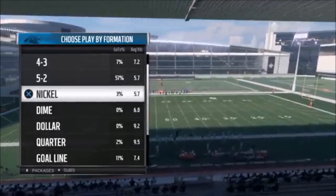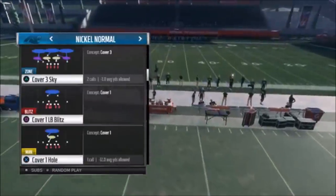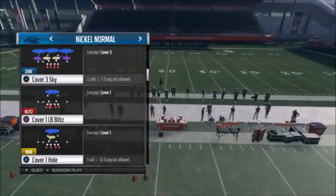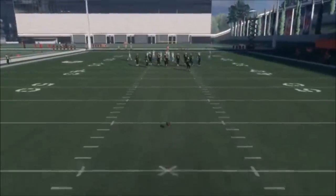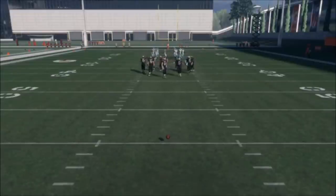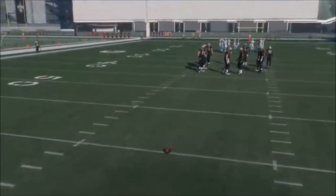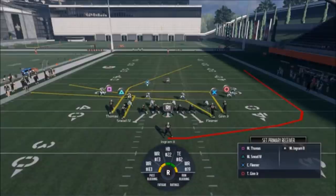On defense, we're going to start off with a cover three just so I can show you guys what I'm talking about. We'll pick the cover three sky and move the ball back. Somebody showed me this trick — if you hold L2 and click the left stick in, you can move the ball. Anytime you see a single high safety — one guy all the way at the back by himself — this play will work as a one-play touchdown if you do this correctly.